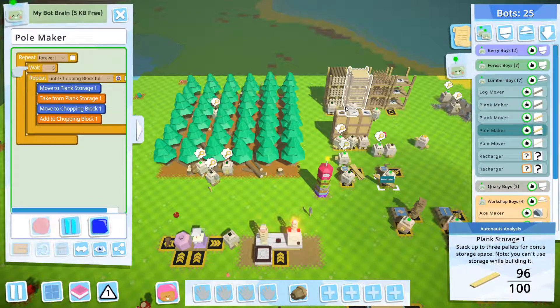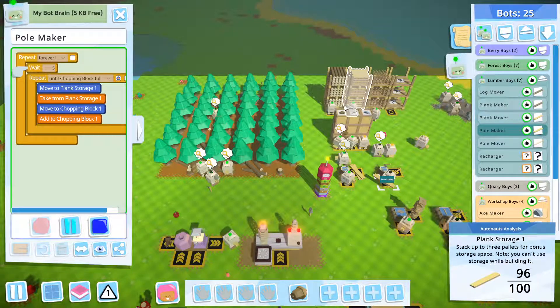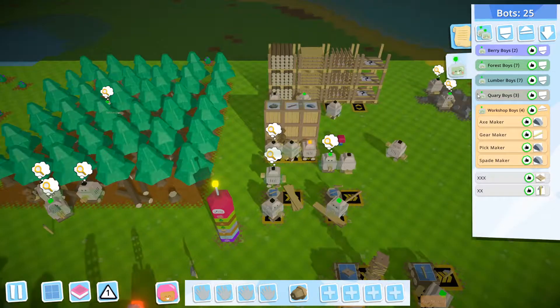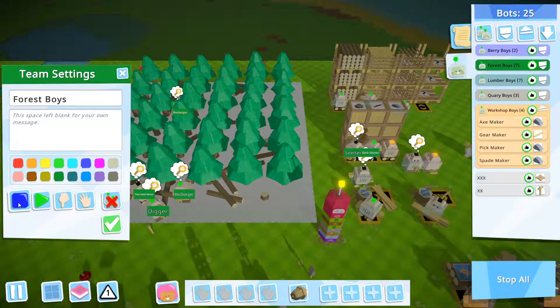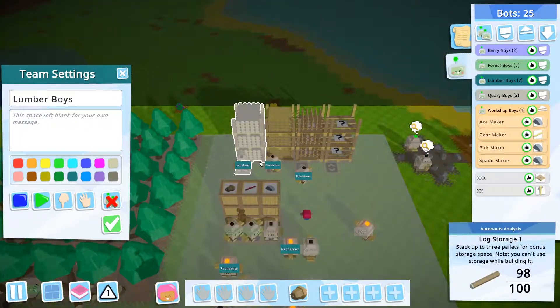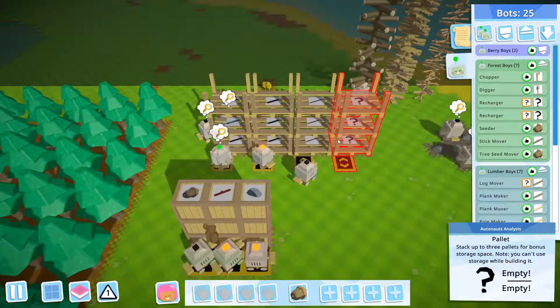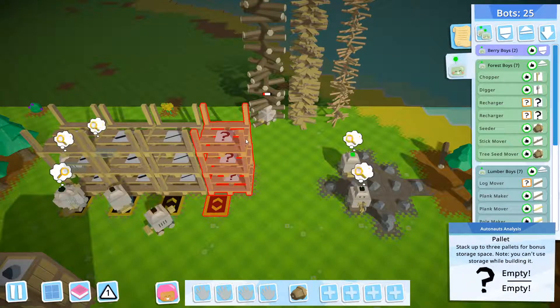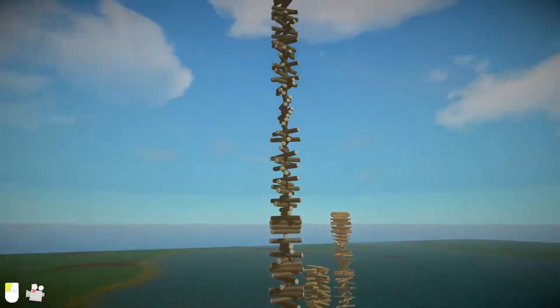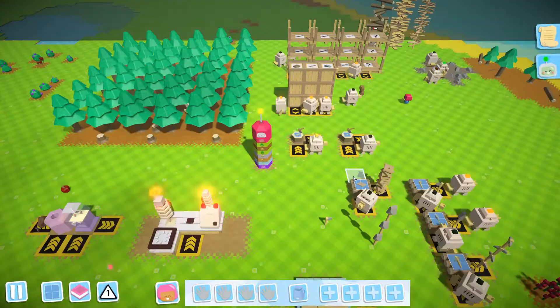That's basically what I've done in this version of the forestry and lumbering system. Now let's move to the next section — testing the efficiency of this system. When it comes to automation, we need to test if it's efficient and effective. The idea is: I'm going to stop all of the bots in the forest boys and lumber boys teams, empty the storage. I've already emptied the storage, and you can see right now all of the logs are flying up into the sky — it is awesome!